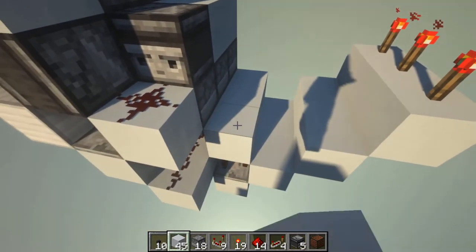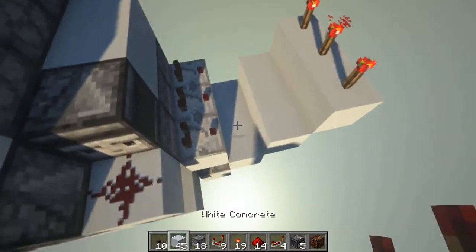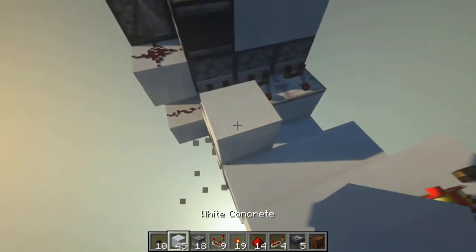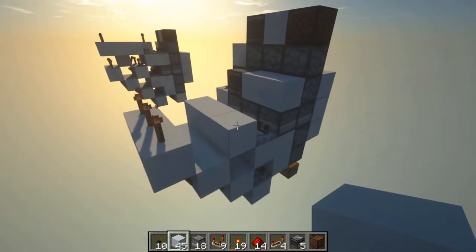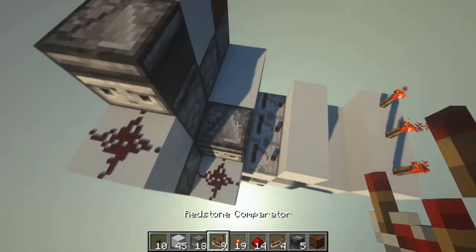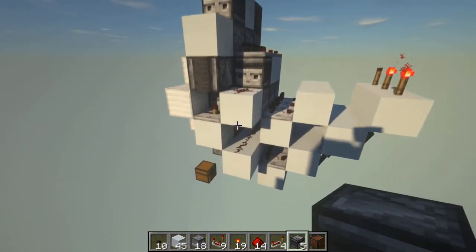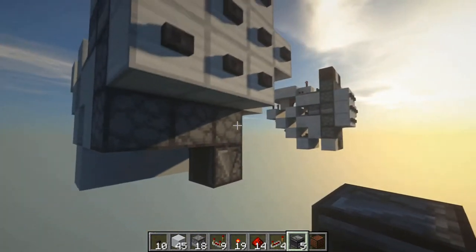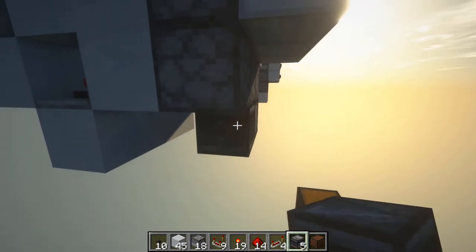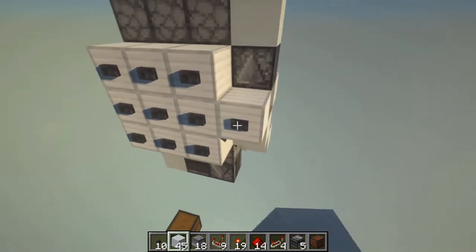Place 3 blocks on top of these comparators and place comparators facing out. Place blocks in front of these comparators and leave it like that for now. Now go up here and place comparators facing out like this. Place an observer facing down from here, then an observer facing this way, and a block. Your reset button should be done now.